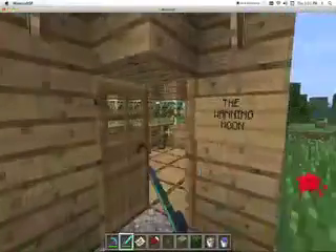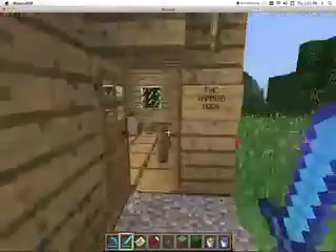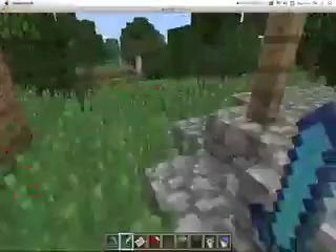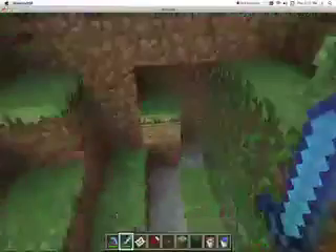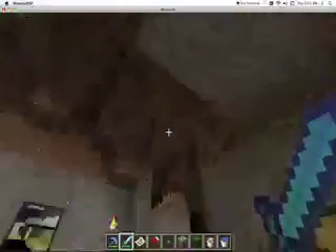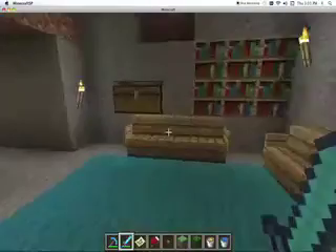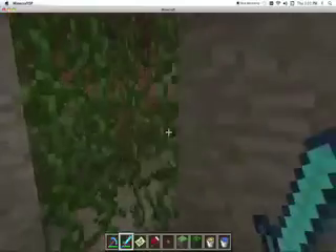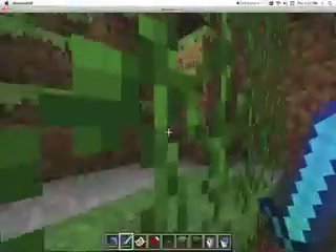And over here, this is the Waning Moon, and this is basically like the bar restaurant. And if you come over here — right here — this is the Hermit's hut. It's not really a hut, it's more of a cave. Come down here. It's actually pretty nice, if you consider the dirt and stone and everything. Nice little cave area. And yeah, that's that part of the village.